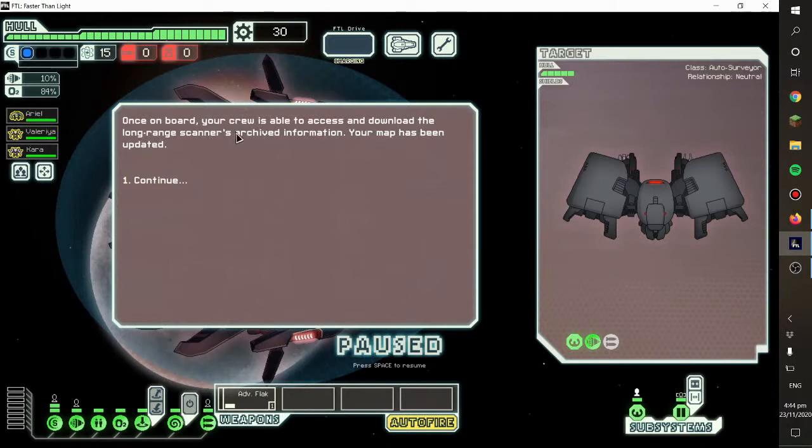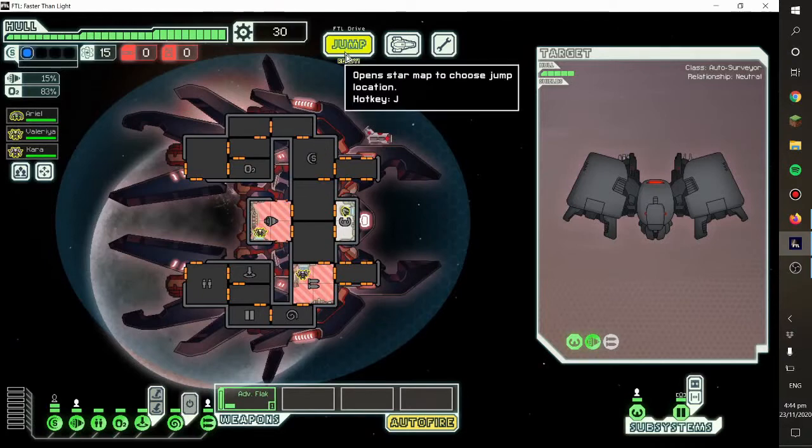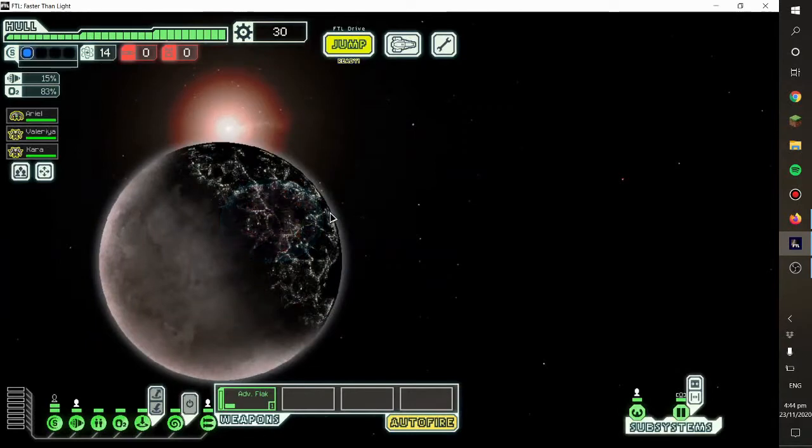On board, our crew is able to access and download the long-range scanners' archived information. I'm not going to send them there yet — I'm going to keep them in their quarters. I'm going to open these because there's no point not having it open. Wow, okay, that is a big one. Very close to a sun — I'm going to avoid that.